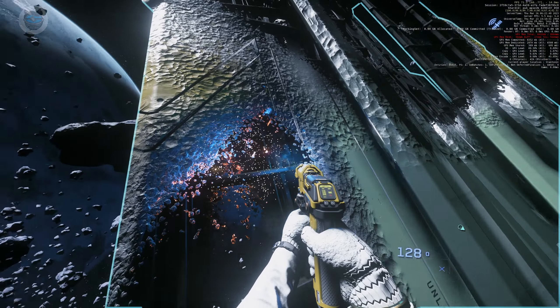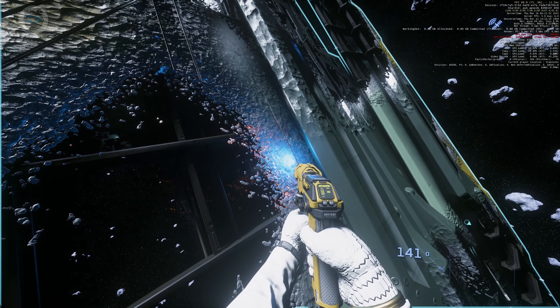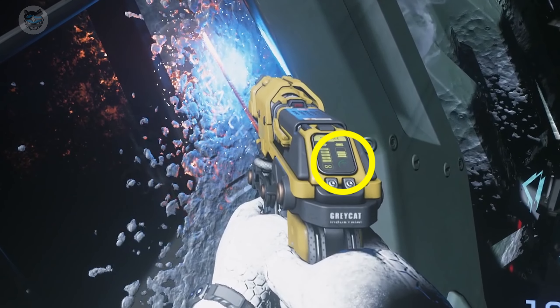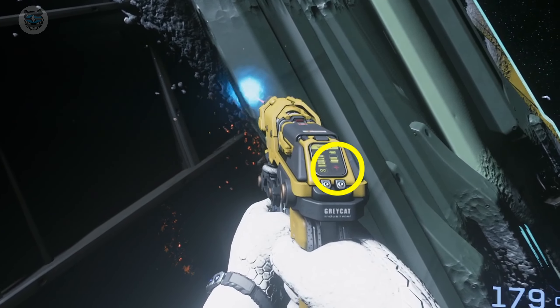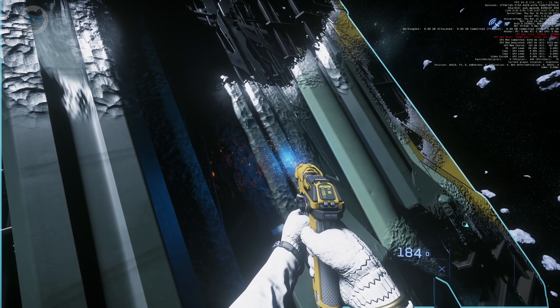You have to keep moving the multi-tool around to pick a good spot. On the back of the multi-tool there is a green laser beam with a green circle around it, and that shows how much you can get from that particular patch. It slowly goes down until it goes red, and then you have to change where you're targeting to find another spot with more yield.